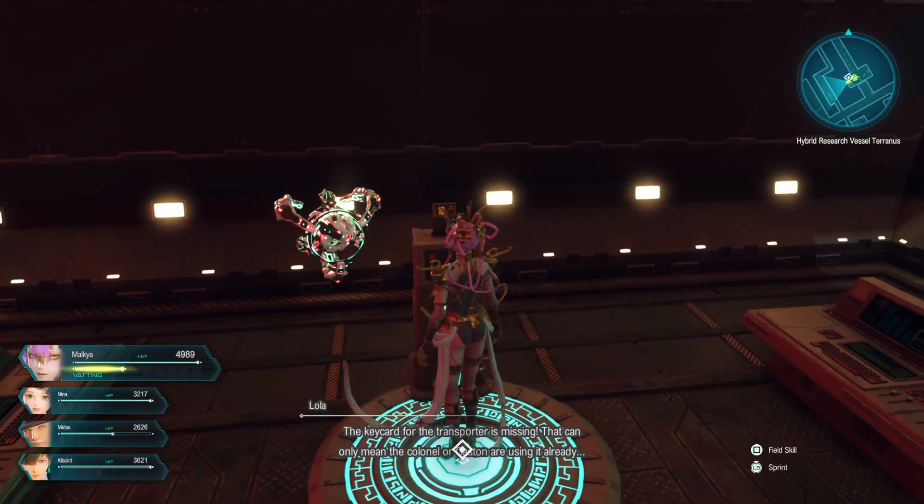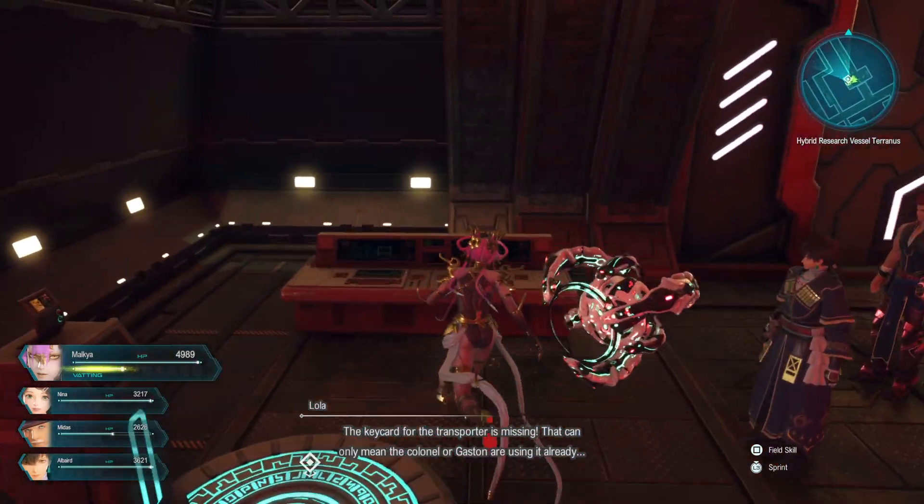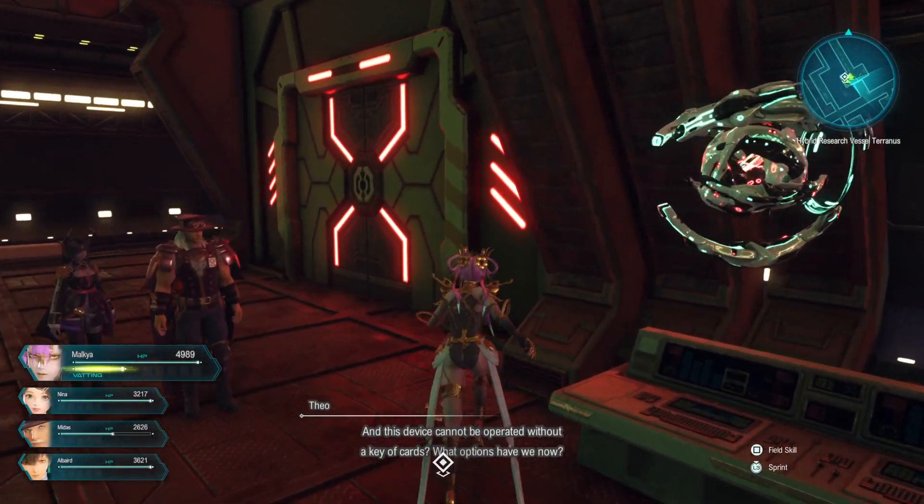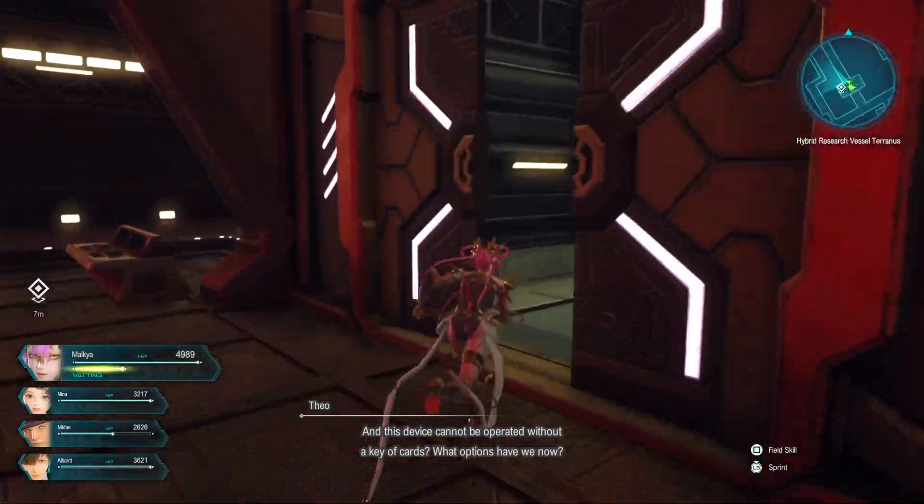The keycard for the transporter is missing. That can only mean the Colonel or Gaston are using it already. And this device cannot be operated without a keycard. What options have we now?